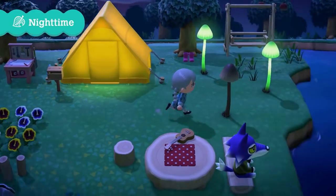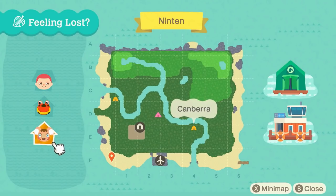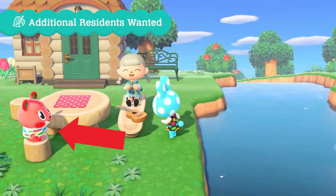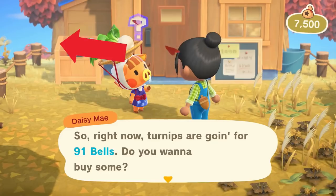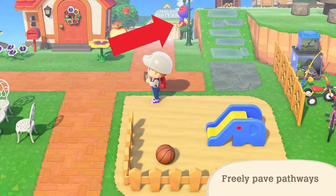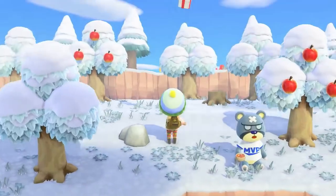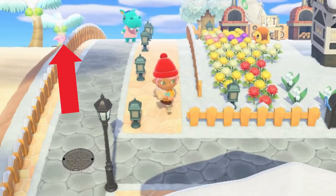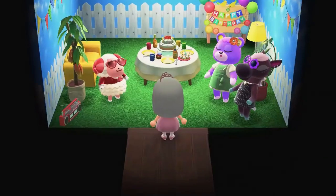I'm pretty sure the next one is Lobo, although I could be wrong. Continuing: Drift, Canberra, Margie, Zucker, Nate, Poncho, Flurry, Charlize, Dizzy, Apple, Francine, Sydney, Keaton, Rodney, Rennie, Sally, Pinkie, Ozzy, Ally, Stella, Cat, Violet, Phil, Shari, Deanna, Bud, Claus, Tutu, Julia, Kurt, Pearl, Sly, Patty, Spike, Bree, Molly, Bertha, Snooty. In this scene we seemingly get three brand new villagers, including a sheep, bear, and a horse.